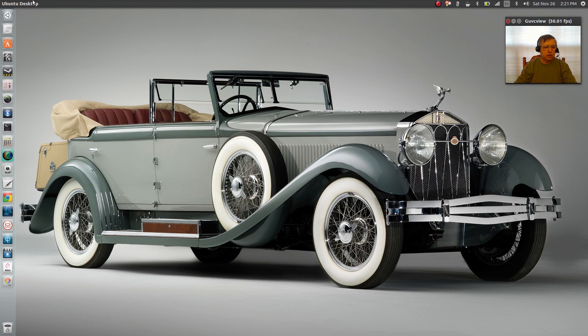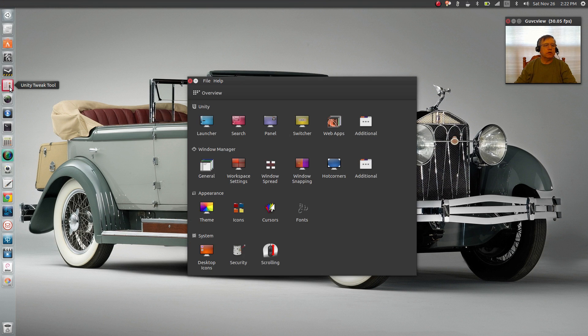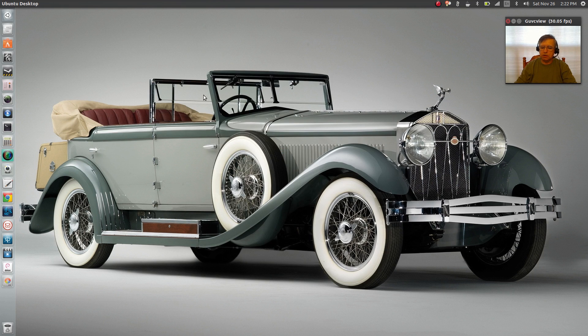This is basically what I had. I did change the theming a little bit, but as you can see everything is here. I've got the Unity launcher bar on the left side. You do have the option with the Unity Tweak Tool to put it on the bottom, but I'm choosing to leave it on the left-hand side for now.